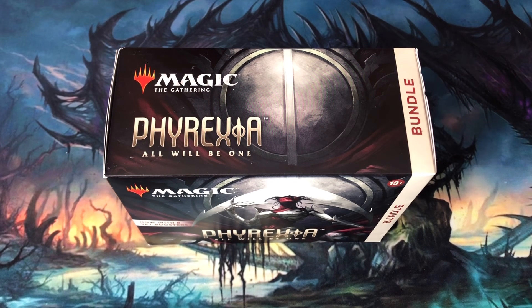The storyline continues the dreaded Phyrexian Onslaught. The Gatewatch and their fellow Planeswalkers have taken the battle to New Phyrexia in an attempt to stop Elish Norn and her army from invading the multiverse.